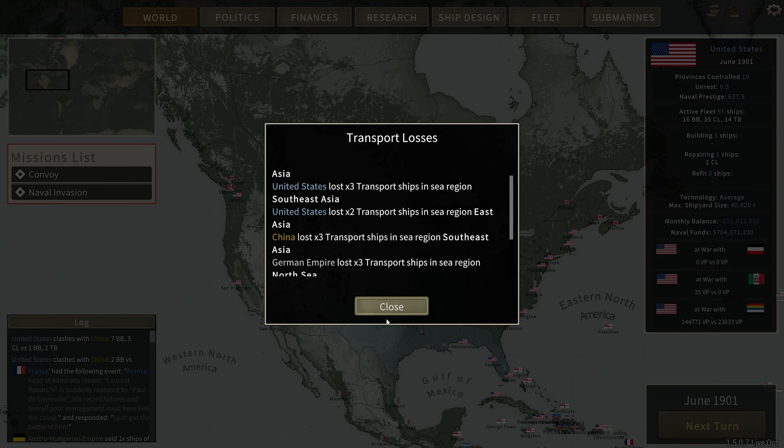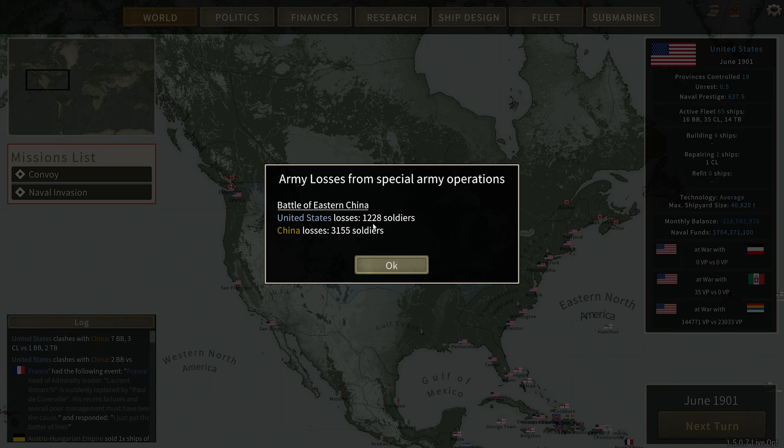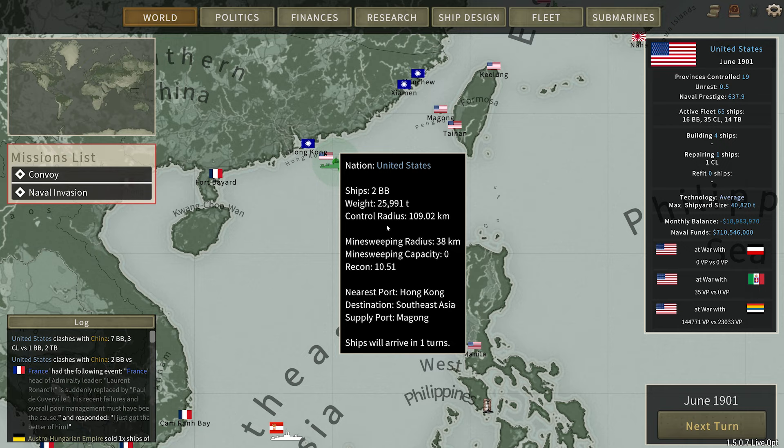Close. Saved some crew. We lost three transport ships and two more down here. They wanted me to build that ship — sure, why not. British Empire. Resistance is quelled — perfect. So we are winning the land battle. We've lost 1,200 and they've lost 3,100. They would like to buy the ship from us for 55% of its original value — 6.1 million. Yeah, we need the money. So convoy... I'm not sure what to do with this information. We'll go ahead and move these two battleships there, that's the only thing I know to do.